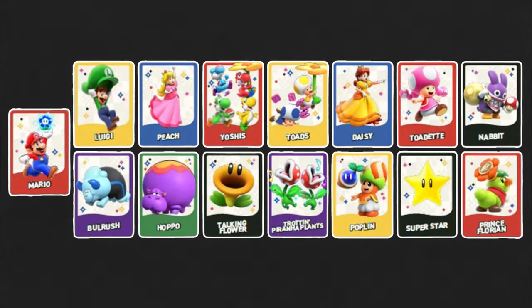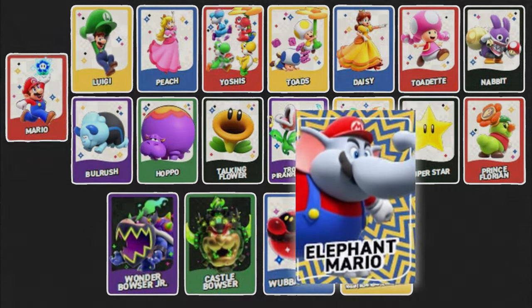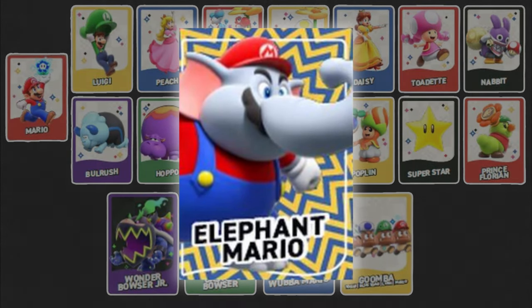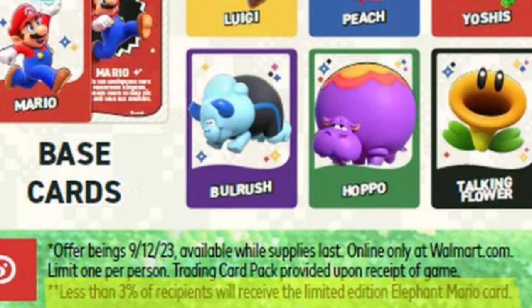That's not happening. Of the 20, there are 15 base cards, which we should get no problem, 4 holofoils, which might be tricky, and one limited edition Elephant Mario holofoil that's numbered 1 to 1,000. And if we read the fine print, it says that less than 3% of people will pull one.